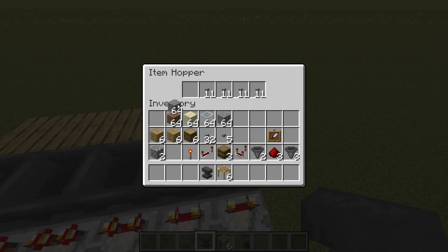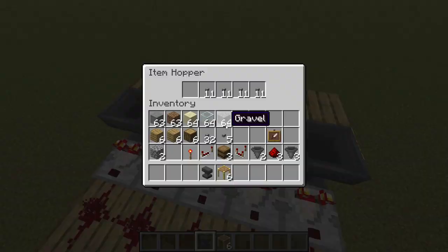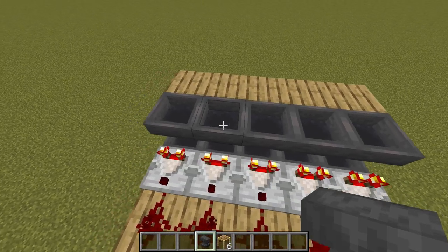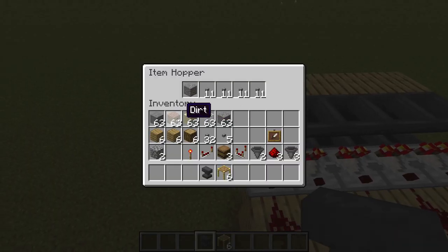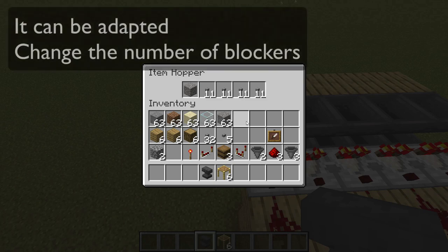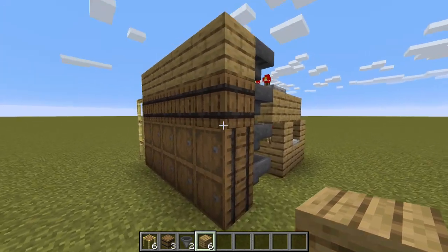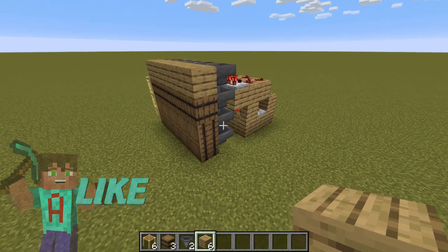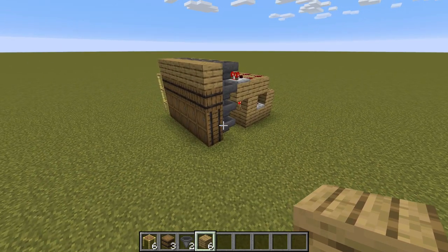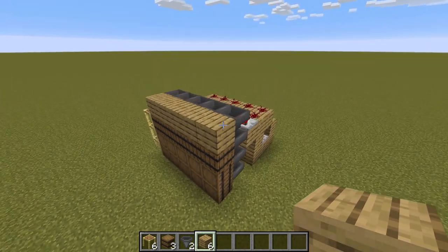It doesn't have to be 11 in each slot, as long as there are 44 in there total. Then take the item that you want to sort and put just one in that space. Come out, come to the next hopper, the next item, one in that space — and do that for all of the hoppers you want to have sorting, each with an individual sortable item. This system works with items that stack up to 64 blocks; it does not work for 16-stack items, so for example eggs or ender pearls. You now have a choice: you could create an additional node that hasn't got this redstone but does have the hoppers — that would be the unsorted items, things that go through the system that don't get sorted.